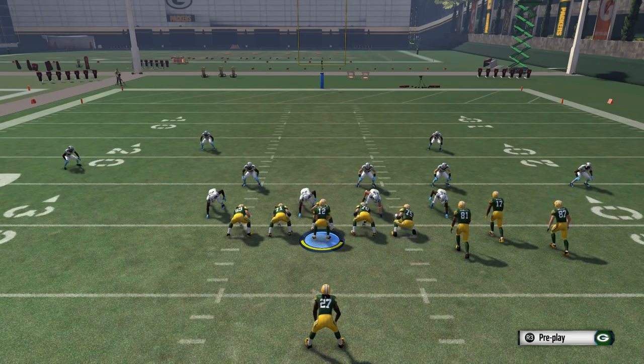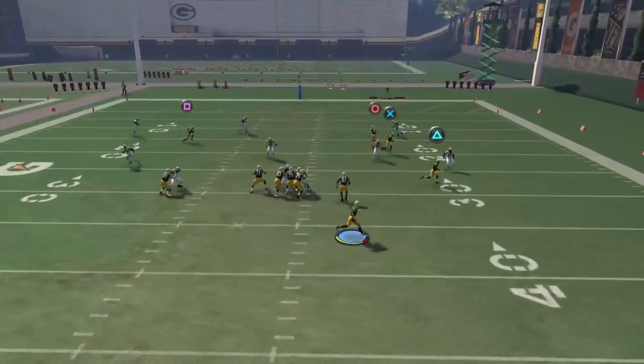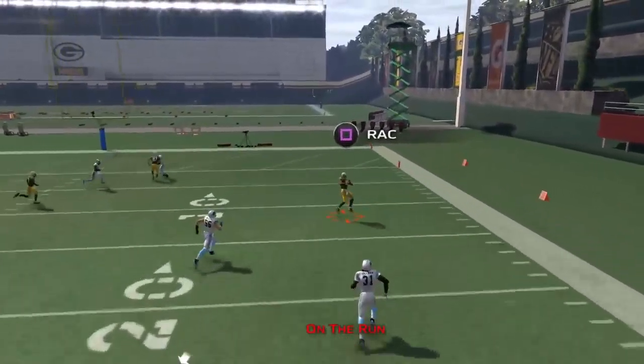What they did was they made it so that you couldn't audible your receivers out of this formation, or out of the PA End Around play specifically. That made it so that you couldn't send your circle wide receiver on a streak. But take a look — watch what happens with my circle wide receiver, which is my far outside wide receiver on the right, Jordy Nelson. There you go, send him out on a streak and we've got X wide open for the touchdown. Very simple, and this is against a cover three defense, a very common defense you'll see online.